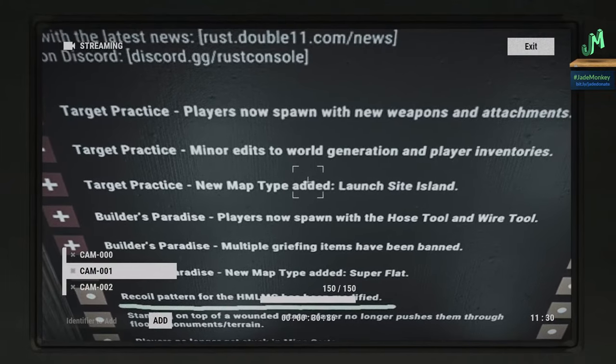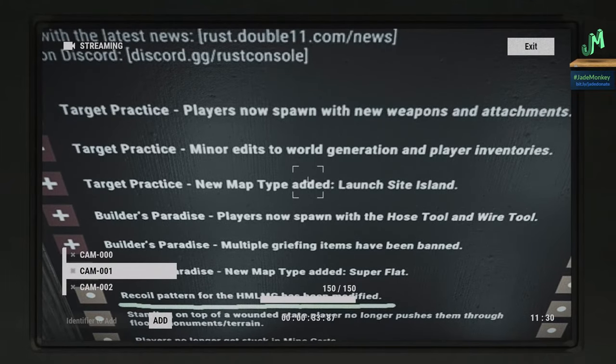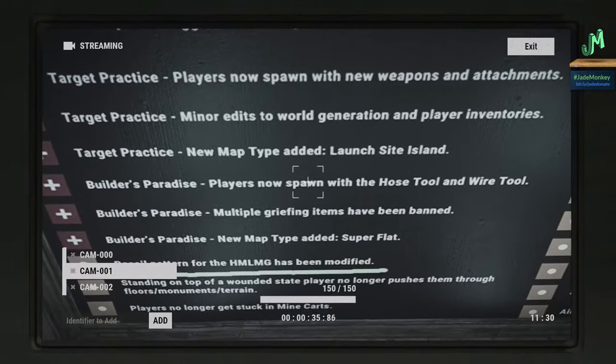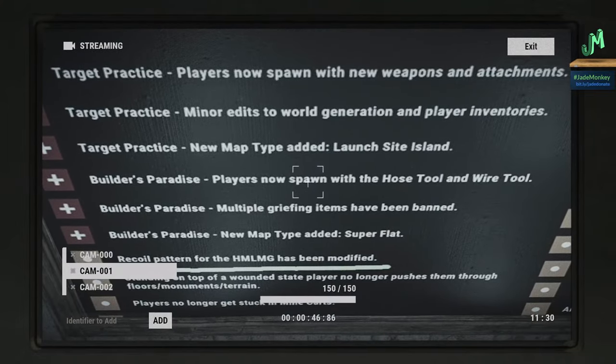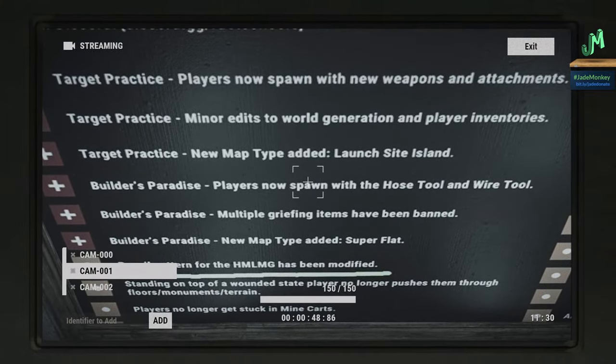Also in Target Practice, there's a new map type called Launch Site Island — the Launch Site monument sits in the middle, which is kind of wild. Just remember it has accelerated decay, so if you try to place down bags or buildings, they'll decay in like 15 minutes or less. You really can't build there, which is kind of a shame.